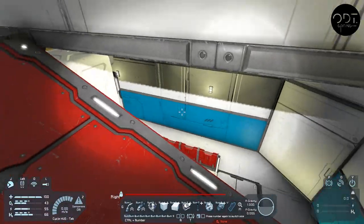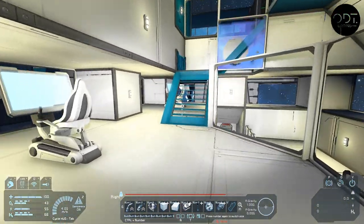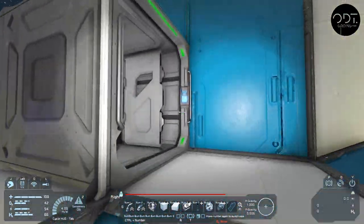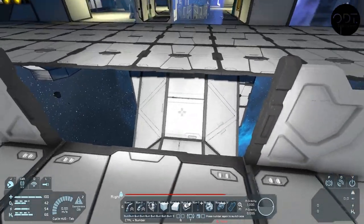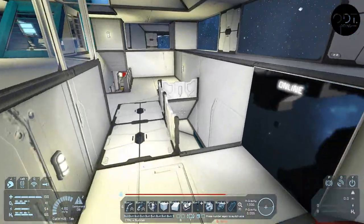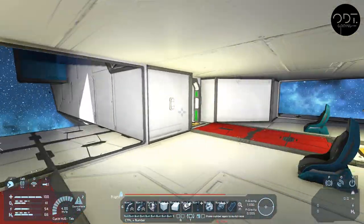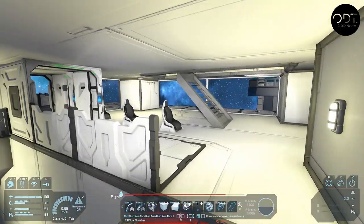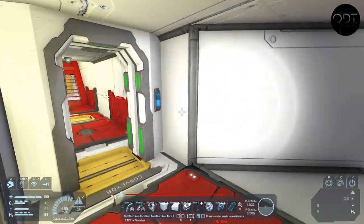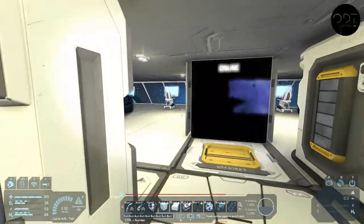Just a couple more rooms over here - nothing too fancy. Another medical bay, some control consoles. There's a little platform and on top are the solar panels. Let me go up that corridor - it looks pretty cool. Through this corridor, up into this building - again a sort of waiting room. I think I will cut a lot of these chairs and some of the medical bays. We've got all those interior decorating things we can use.